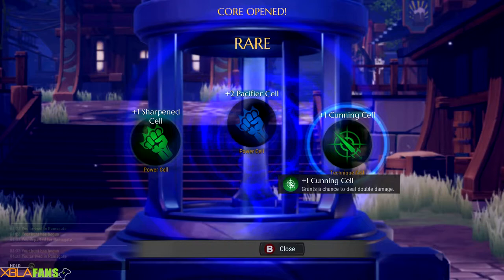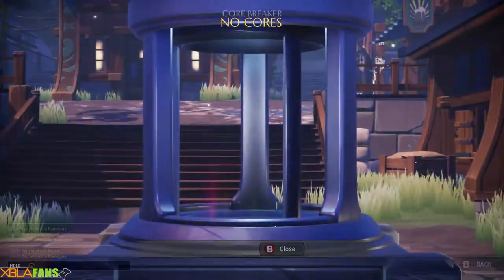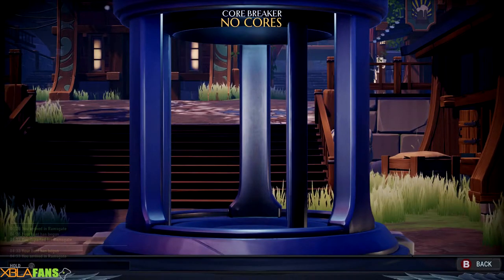These cells are essentially augments for your weapons and all that kind of fun stuff. So that one will give you a chance to deal double damage, or more part damage. Like in Monster Hunter, the monsters actually have their body and then they have parts — like their tail, their head — which you can actually break off to get more materials.